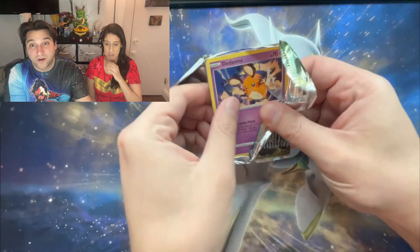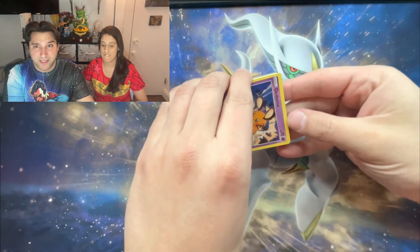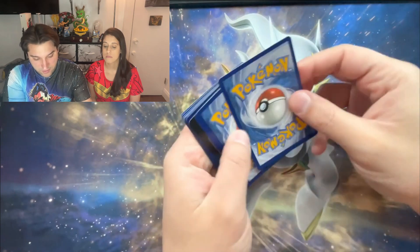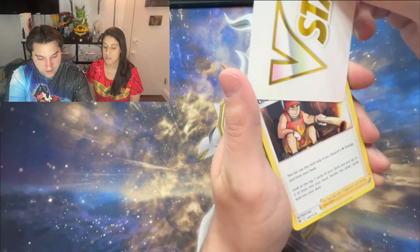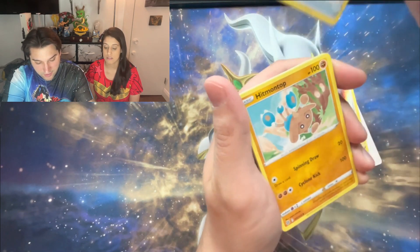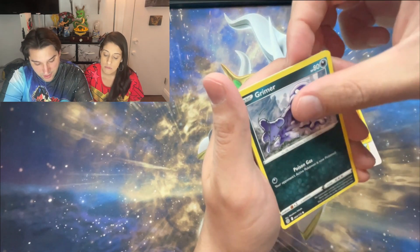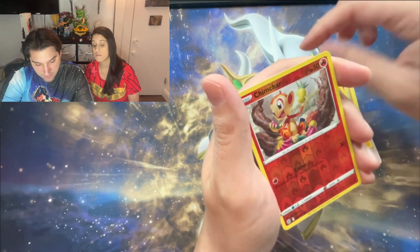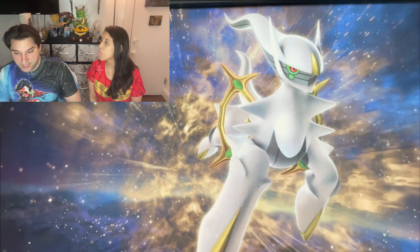This is going to go one of two ways — absolutely nothing or something. I expect to get absolutely nothing. Code card, one, two, three... and there's that V-Star. Kindler, Ultra Ball, Hitmonlee, Ditto, Far-fetched, Grimer, Duskull, Shinx, reverse Chimchar, and Deluxe Ray. Nothing — not a thing.